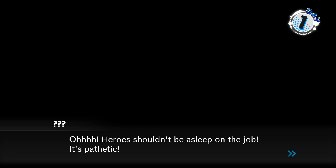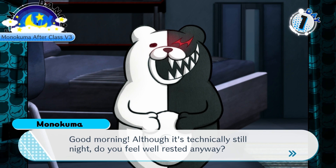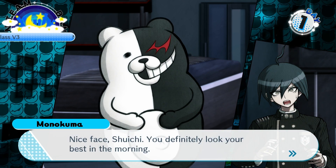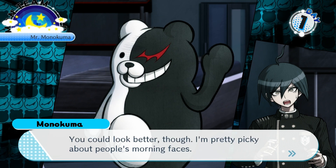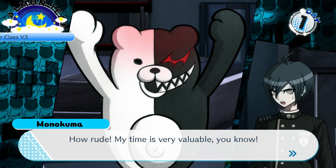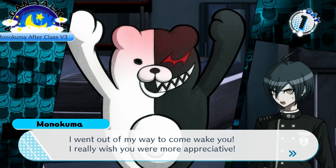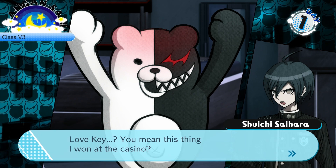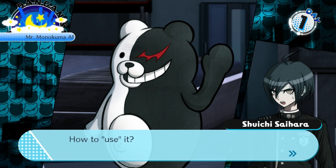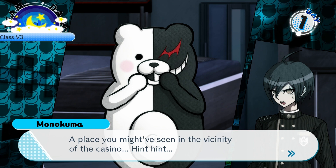Good morning — although it's technically still night. Do you feel well rested? Monokuma? What are you doing here? Since you fell asleep still clutching the love key, I went out of my way to come wake you. Love key? You mean this thing I won at the casino? That key opens the way to a very special place — a place you might have seen in the vicinity of the casino, hint hint. A healthy teenager's brain is supposed to be obsessed with sex and lust — that key should help you clear out some of those carnal desires. Now please read the instructions. It's time for the love key talk.